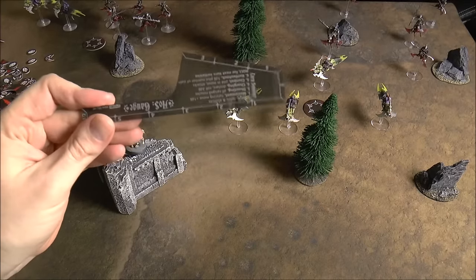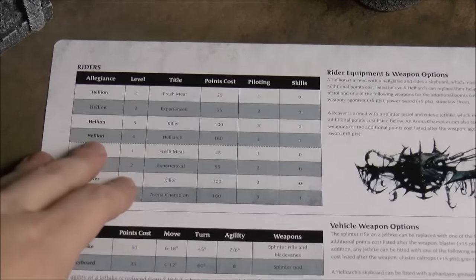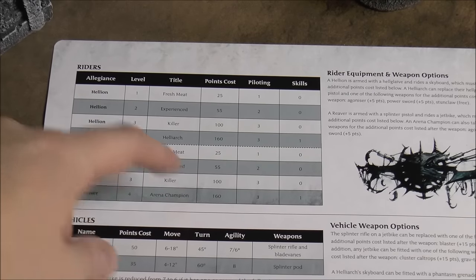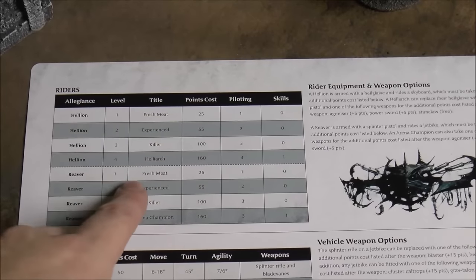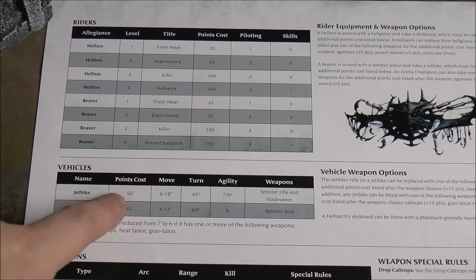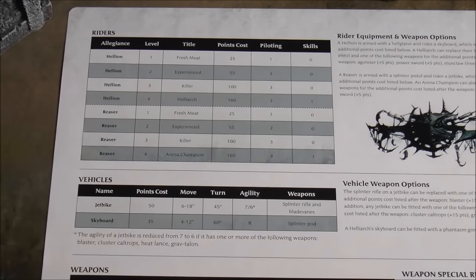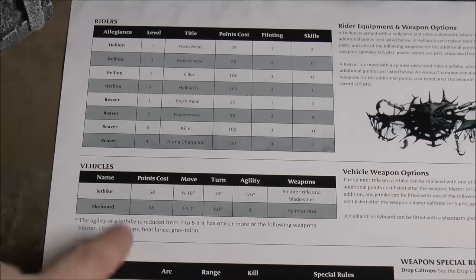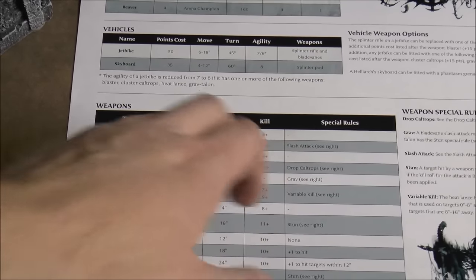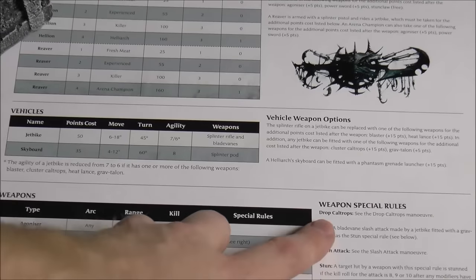Here you can see the point costs for buying different riders — four Hellion types and four Reaver types. The first level is Fresh Meat, then Experienced, leveling up all the way to Arena Champion. When building your squad you pay the point cost for the rider's level plus the cost of their vehicle — a jet bike is 50 points, an Experienced Reaver is 55, so that'd be 105 points total. That comes with default weapons, and you can swap weapons for a few more points.